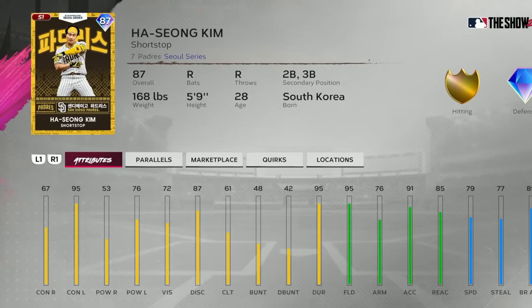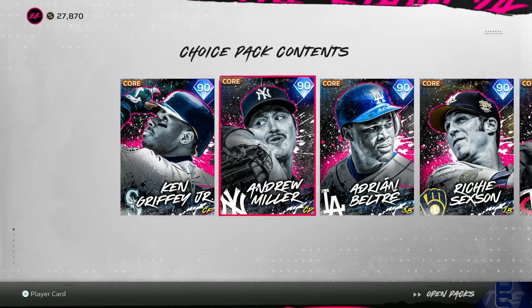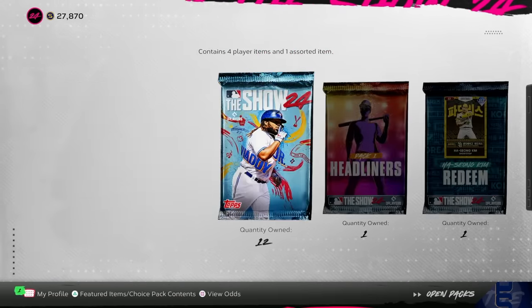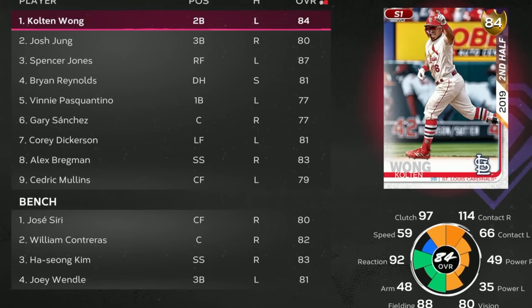I'm going to grab this pack and put it in our inventory. That's one of those packs where if we want to use the 50-point trade-in and grab that Ha-Seong Kim we can do that. It's going to be a tough pitch though when we have these packs sitting in our inventory. We have goons ready to be added but we've got to get a win first.